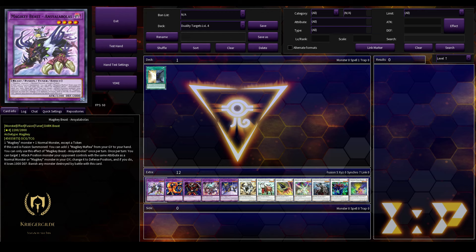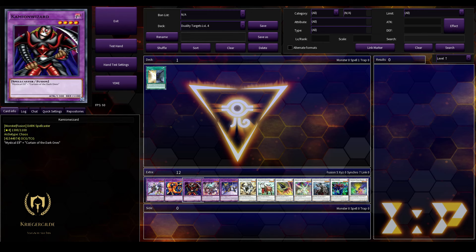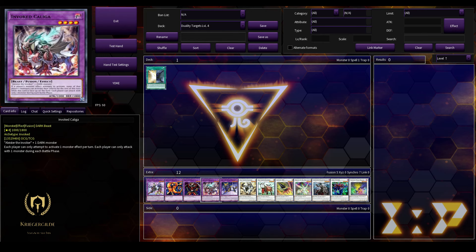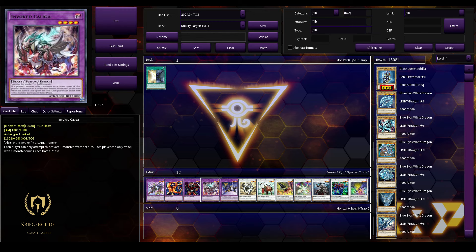For level 4 targets we have Magicky Beast Anxiala Bolas — there is a Light Beast level 4 in this game. Dark Fair Dragon with a Light String. The Kameon Wizard — you can cheat that out, which is actually sick. The Invoked Kaligar with a Light Beast: each player can only attempt to activate one monster effect per turn, and each player can only attack with one monster during each Battle Phase. Very annoying — and it's not on the ban list. It's a nice floodgate with a Light Beast level 4.